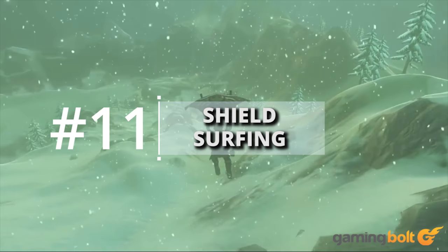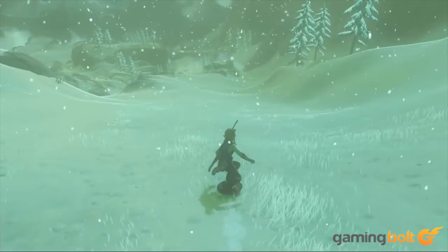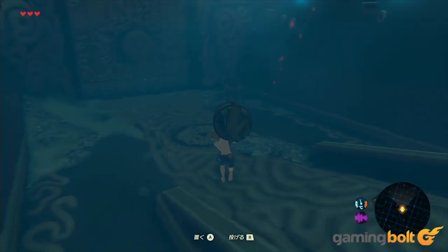Shield Surfing. Of the many ways to travel in Breath of the Wild, shield surfing is perhaps the coolest. Link will essentially prop up his shield and use it like a surfboard for limited periods of time. You can even execute tricks like a 1080 degree spin — cowabunga, surfs up, and all that jazz. Make sure you have a pretty sturdy shield though — they allow shield surfing over longer distances and won't lose their durability on rocky surfaces as quickly as lesser shields.